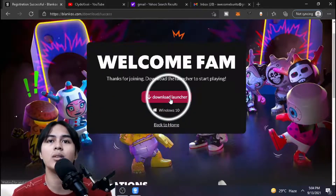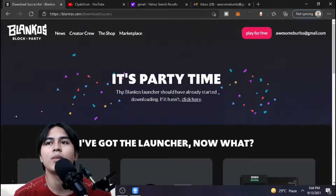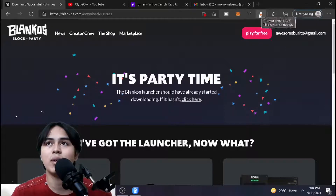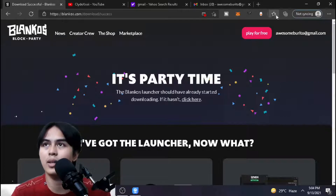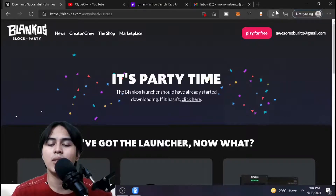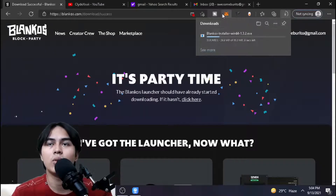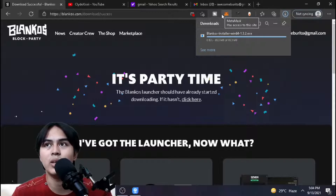Just click 'Download Launcher.' After clicking the download launcher, you're going to see the screen turn into a party-themed page. After some time the game will be downloading automatically in your downloads tab. Just in case it's not downloading, you can click the link on that page — the Blankos launcher should have already started downloading. If it hasn't, just click there and it will download immediately.